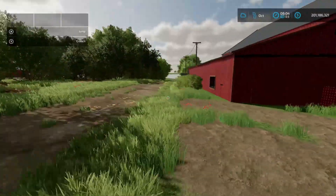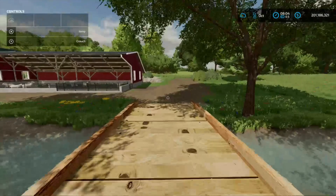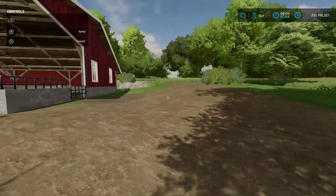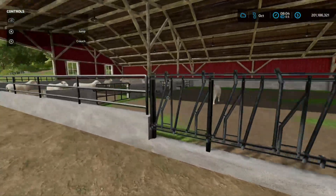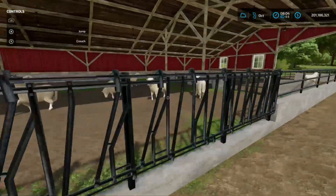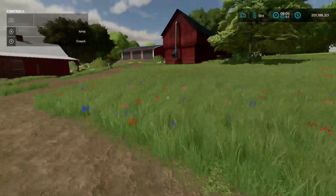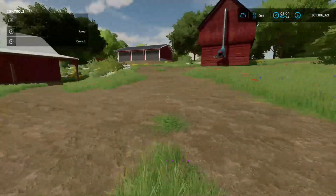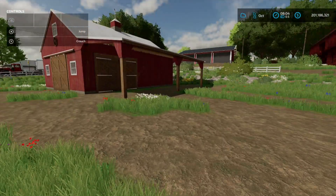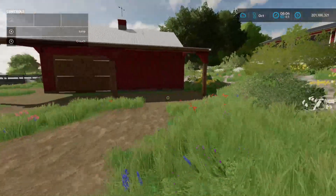I have another bridge right here to get across as well. On this side I also purchased another sheep barn and placed it over here so you can rotate them through the different pens. On the other side of the creek from our house I have a hay barn over there, and I placed another workshop up on top of the hill, and another little storage slash workshop over here.